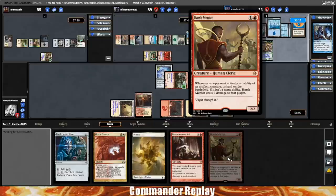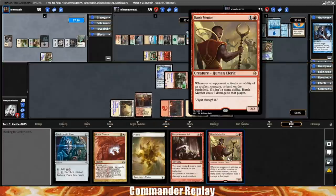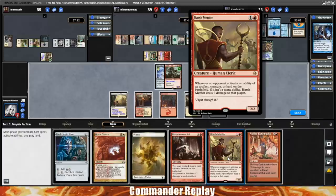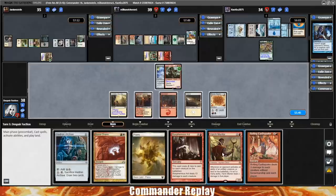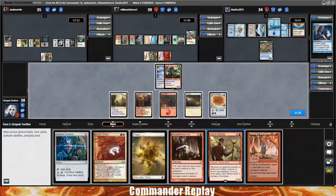Harsh Mentor — I haven't used it a ton, but in some situations it can be good. It gains value in a high-power setting where people are really trying to abuse abilities and combo. One of my friends had a Yisan deck and did 28 damage to himself in a turn with Harsh Mentor, then died because he was at six life. It's an interesting card — not great everywhere, but if you're playing against people that are looking to repeatably abuse an activated ability, it puts a lot of damage on them quickly and it's not exactly the type of card you want to spend removal on.